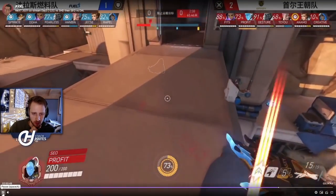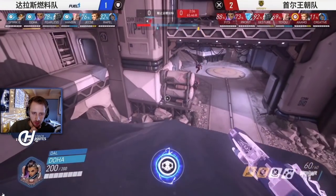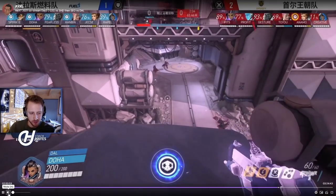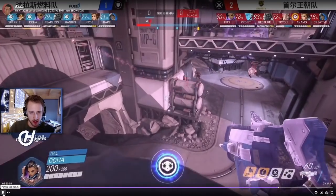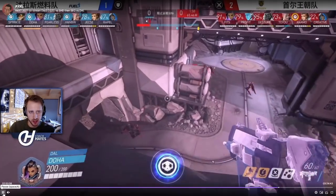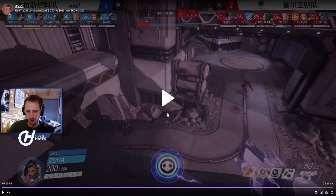Dallas are now putting a high premium on the high ground. Hanbin is on top, Sparkles is on top, and I'm assuming Anna is also up there. They're setting up a lot of people on these high grounds to control the area. On Soul's side, they're going to have to try and retake this, which is not an easy task.